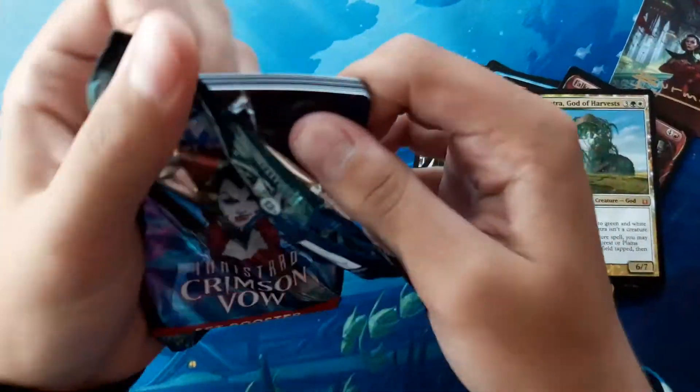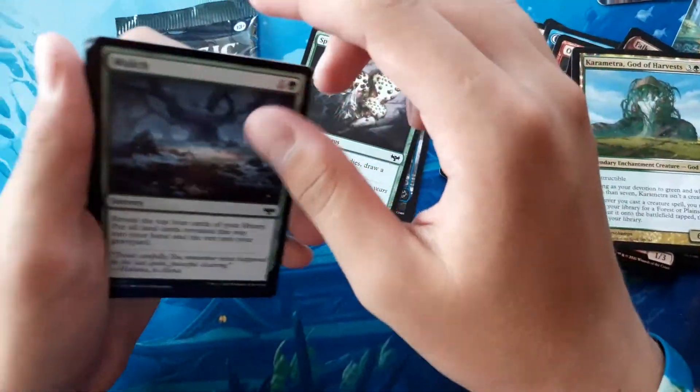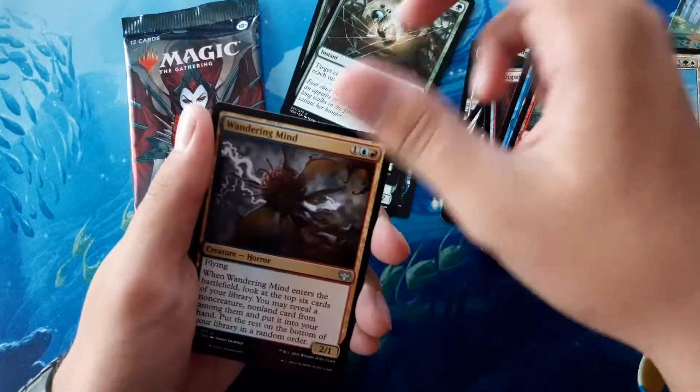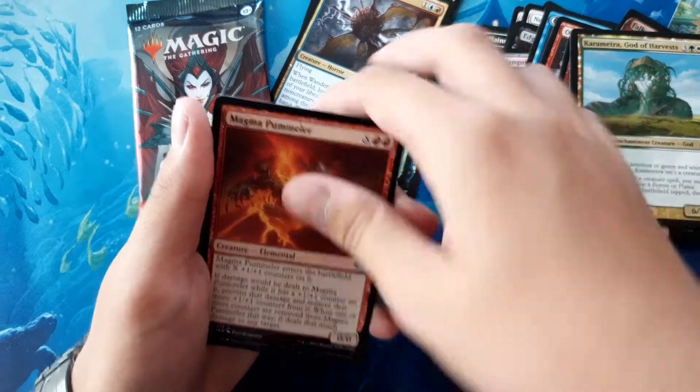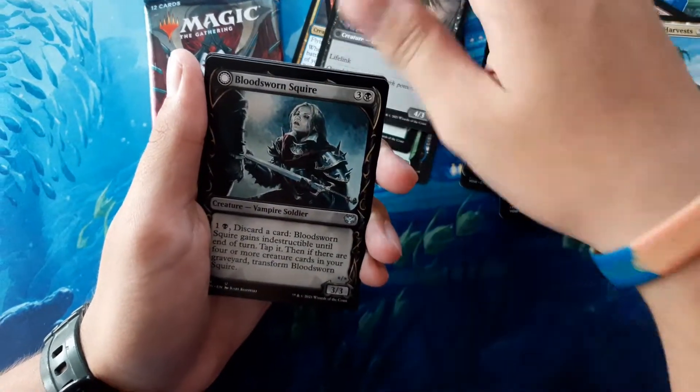Edgar's Coffin or something, Island, Spore Crawler, Mulch, Mulgraf Melipede, Witch's Web, Wandering Mind, Magma Pummeler, Desperate Farmer, Showcase Bloodsworn Squire.